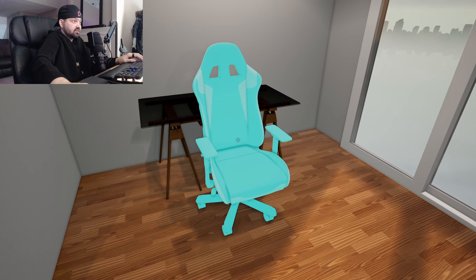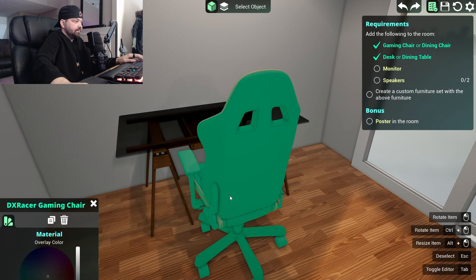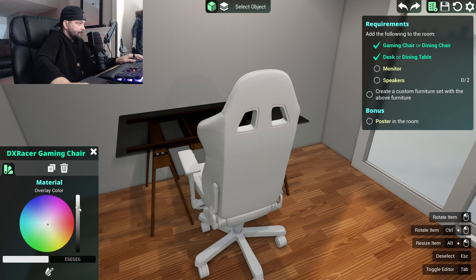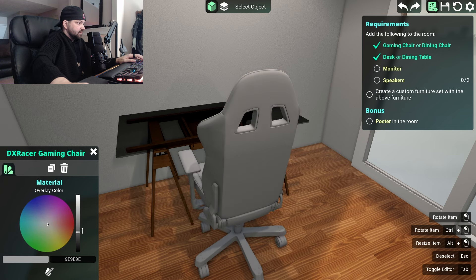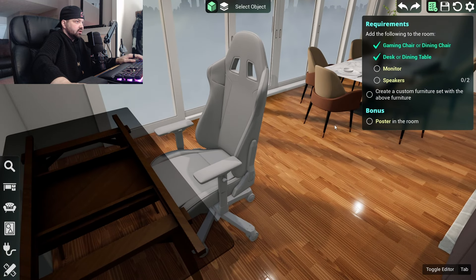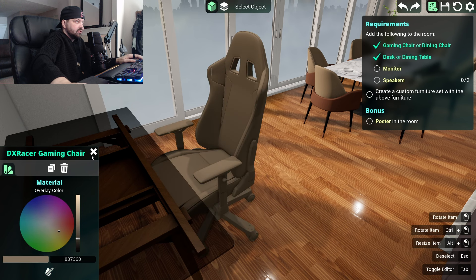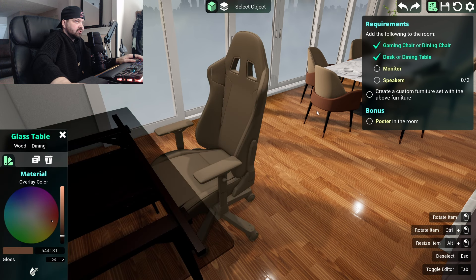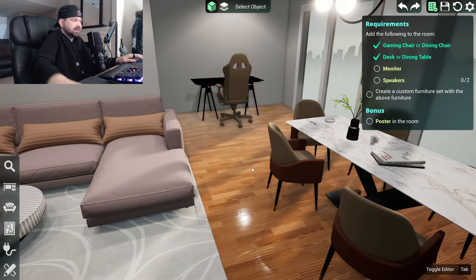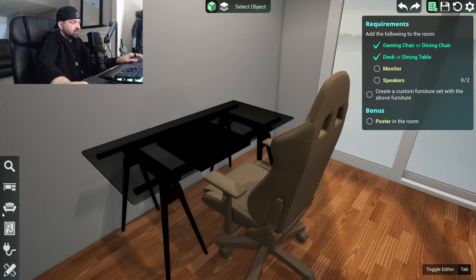We need a gaming chair — that looks like a typical gaming chair. I kind of want it the same color as this. Can we do it the same color? It's looking okay — we need a monitor and speakers.